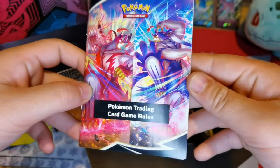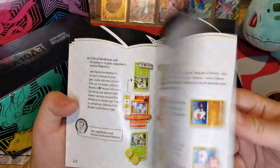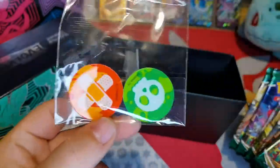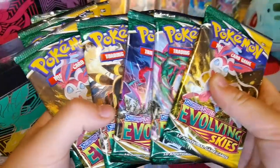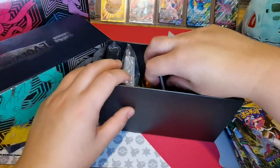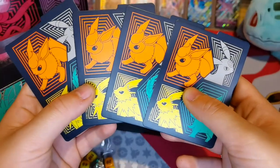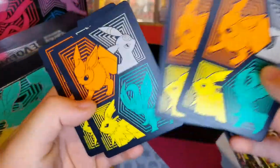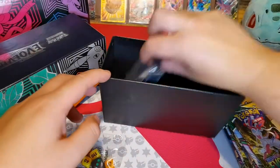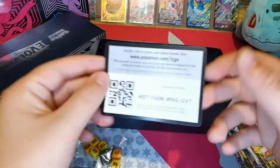Here we get the Pokémon Trading Card Game rulebook. So there's the rulebook for you. And you get the burn and poison token. You get one, two, three, four, five, six, seven, eight booster packs. The die and the dice, the damage counter things. You get the energy cards and the sleeves — oh, I like the sleeves, very nice. And there is the code if you would like it.